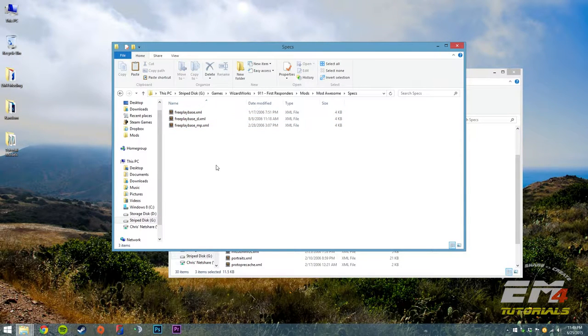What we've done so far is we've essentially made the game aware that the vehicle exists by throwing those entries in the unit folder. But now we need to tell the game to have this vehicle in the callout menu. These three XML files are the definition of the callout menu. Freeplaybase.xml is for free play, freeplaybase.d is for the deluxe version, and freeplaybase.mp.xml is for multiplayer.